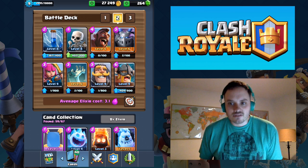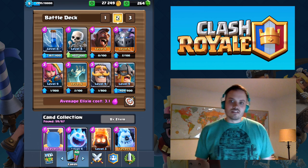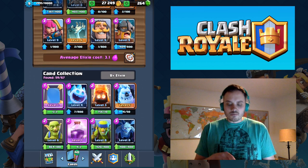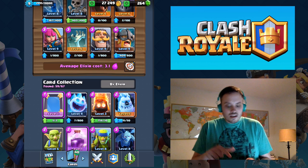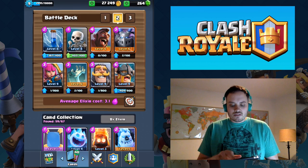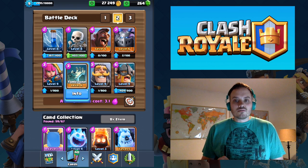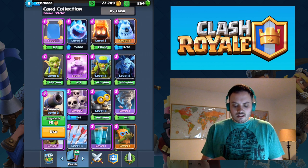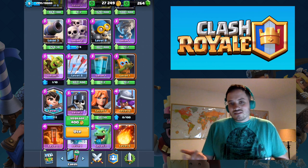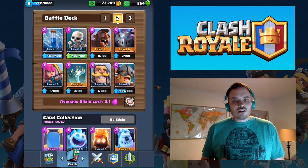That's how you counter Elite Barbs. You distract, pull them towards the center, use cheap cards, and then counter push. If you don't have the Ice Golem or Ice Spirit, you can use the Fire Spirit — it's okay, not my favorite. You can use Skeletons or the Knight, definitely the Tombstone if you have that, or the Cannon. The Guards will slow them down enough. Valkyrie works too. Any of those cards work — anything you can use to slow them down.